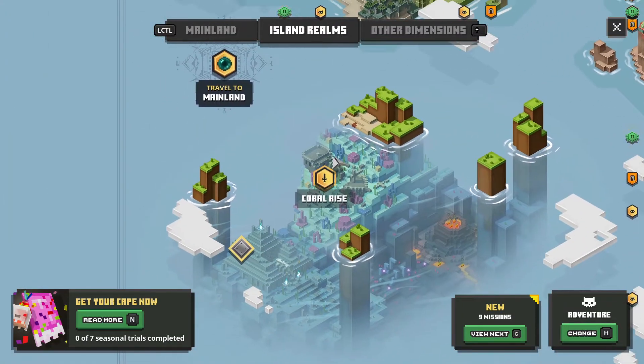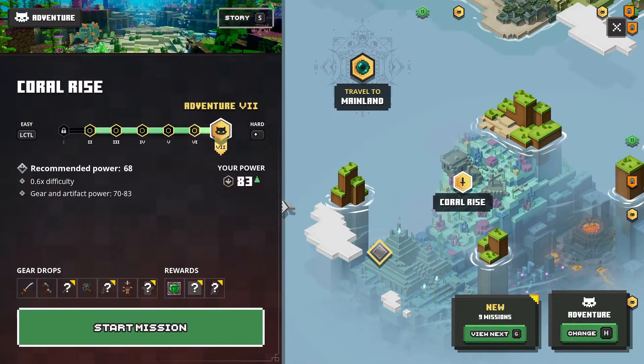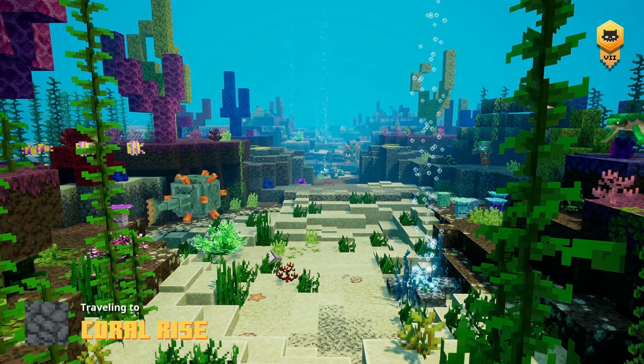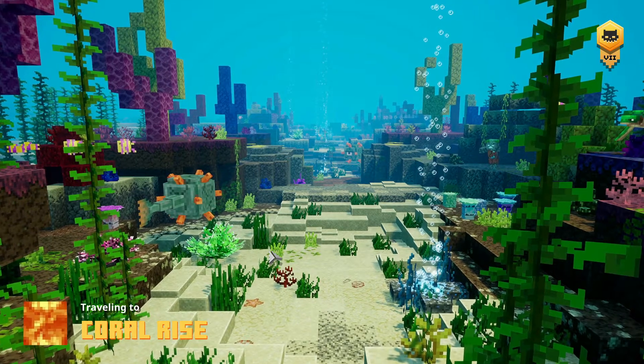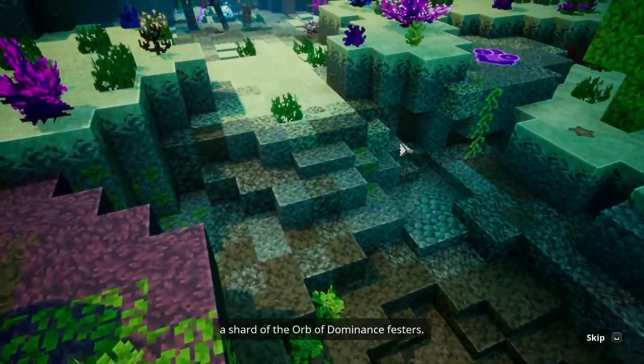I'm going to do an episode on completing the trials later. Right now I want to go over and complete Coral Rise, which I think is the first level in the brand new DLC. It looks like we've got a bunch of new stuff - some new artifacts, a new set of armor, a new bow, and a new melee weapon as well. Let's jump into the first level - I think it's underwater.